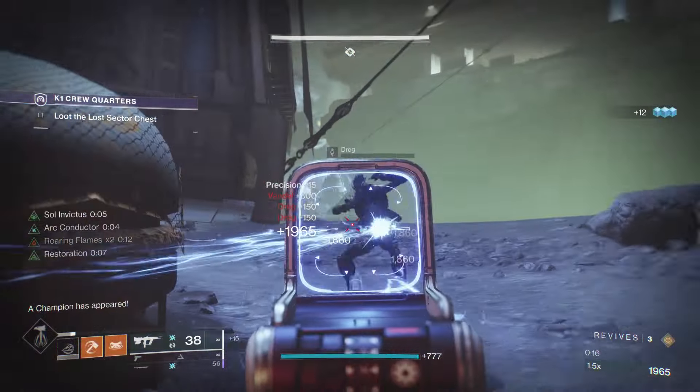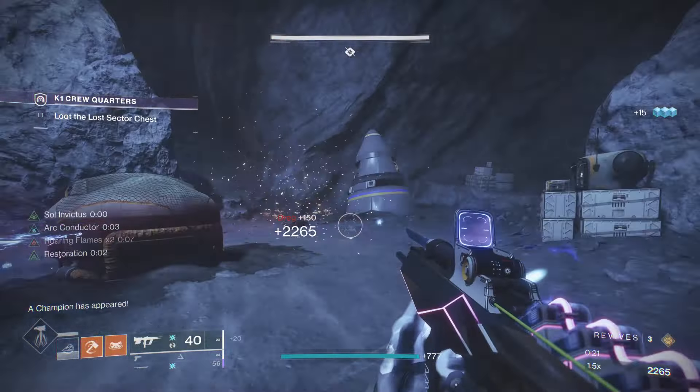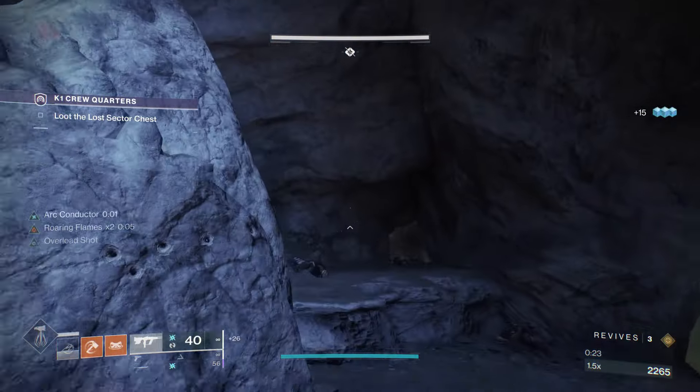For your loadout, I recommend you use Risk Runner because it's arc singe and most enemies in the Lost Sector have arc weapons, so it's very easy to proc Risk Runner's perk and get that damage reduction.